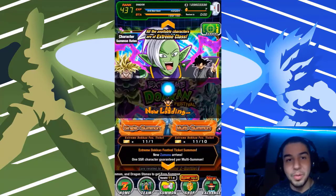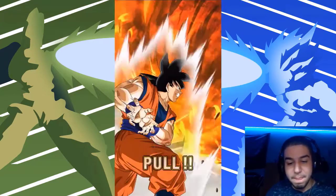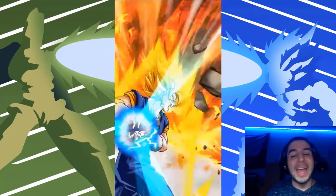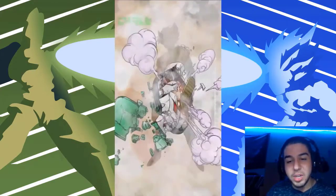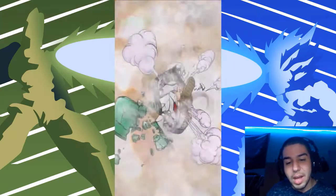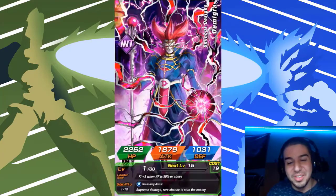If I pull AGL Zamasu then it's actually like over. Okay, Vegeta came up — and that's a fusion! So we are getting one. I want AGL Zamasu, not Merged Zamasu, not Rosé — well, Rosé would be fine honestly. Okay, AGL Rosé — that's actually my first dupe of him, so I'll actually take that, I'm not mad at that at all! And Metal Cooler — I did need Metal Cooler, I'll take Metal Cooler 100%. And Demigra — okay, I'm getting some crazy SSRs in this multi!